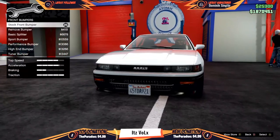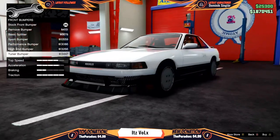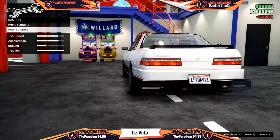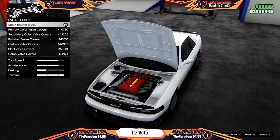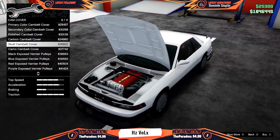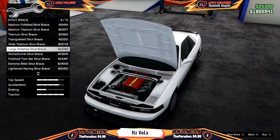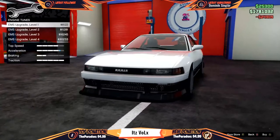Alright, enjoy the rest of the video. Starting with the rear bumper — I kind of like this one actually. Moving to air filters, I like the stock one still — I'm not gonna spend money if I don't have to. I like the ones that have a logo on them. Engine tunes — obviously max it out.